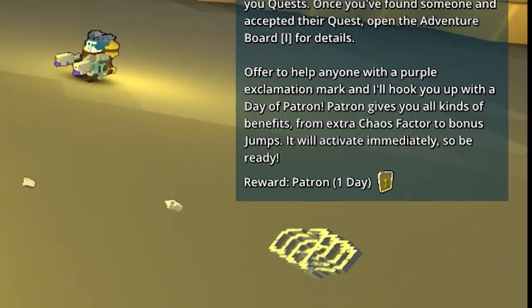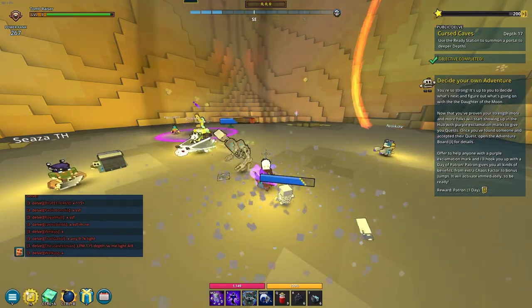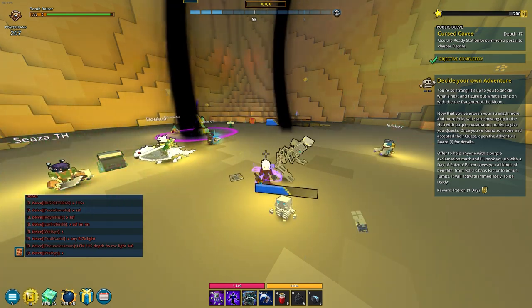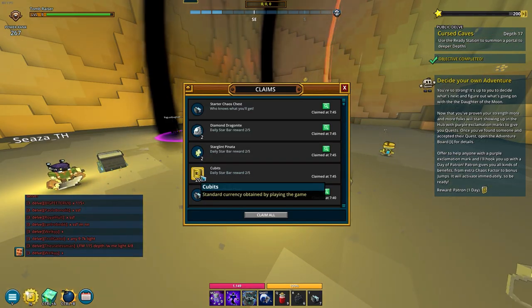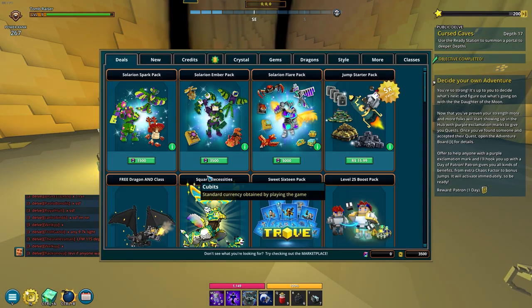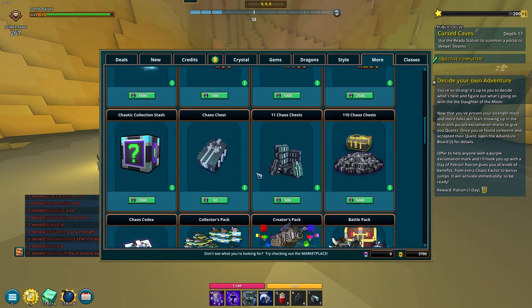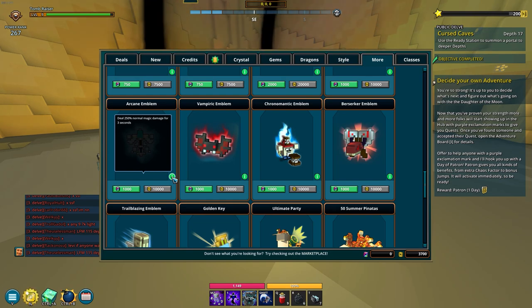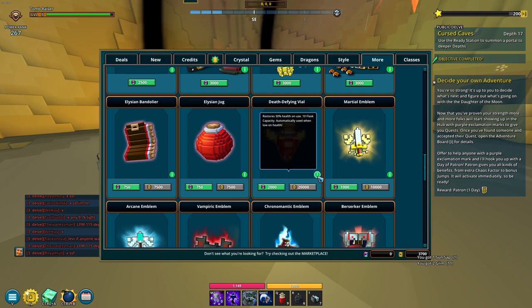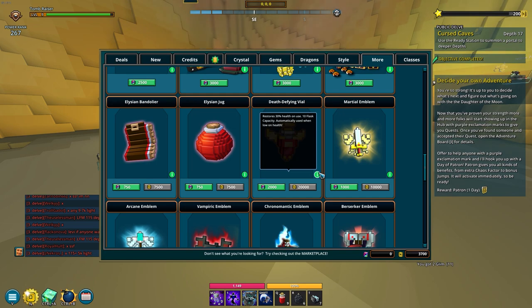Now we're at a point where we will get patron for one day - I think it activates automatically, and that will be very nice. We'll get all those bonuses and I will abuse it to hell. We're only two-fifths into the daily star bar, which is our currency we get per day. Our first goal here is the arcane emblem, because that will give us a lot of damage when we pop our potions. After I've obtained this, I will go for the death-defying vial - and before I have it, I will buy one from the market.